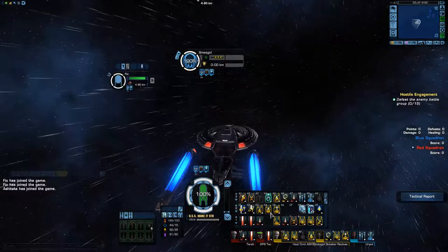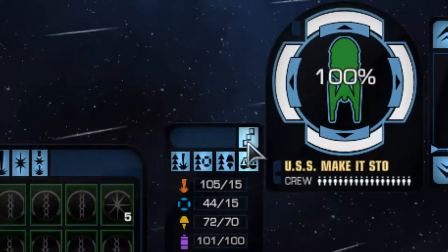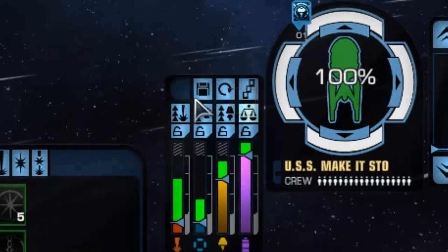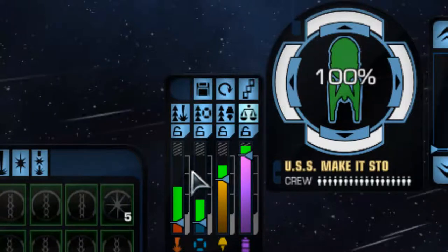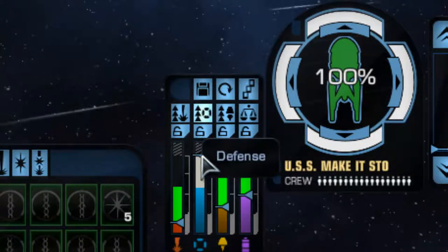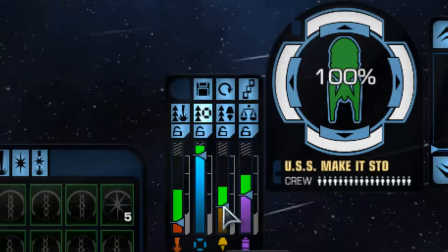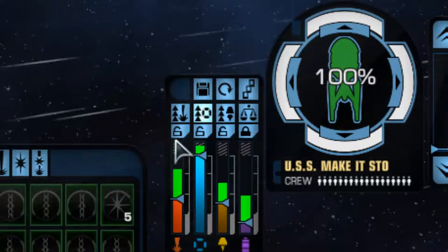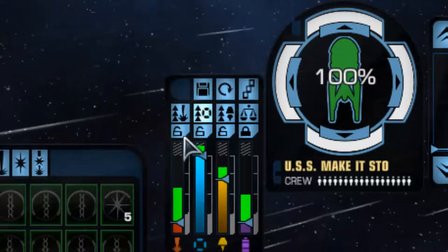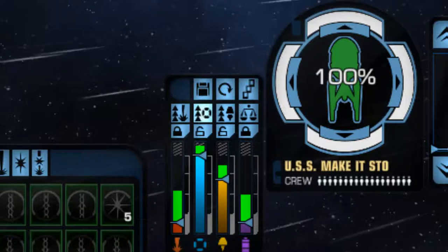Next, let's look at how to set up a custom power level. Click here and select option three, which lets you save custom power levels. The minimum power level is 15. Let's change the engine power level — drag this down and lock it. You can save that preset and that's how you set up a custom power level, which you may need in the coming episodes.